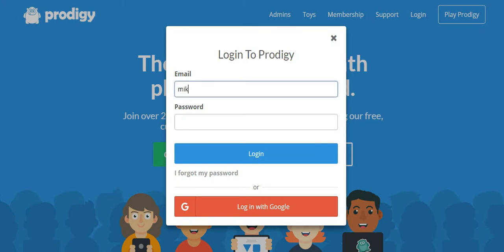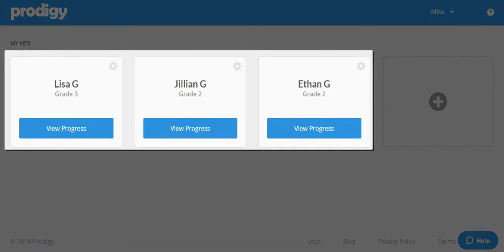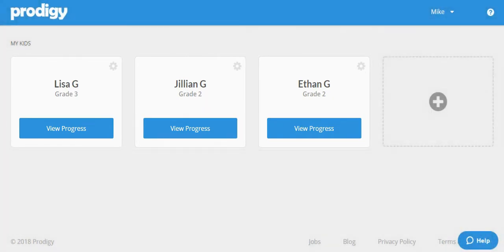This is really easy to set up through your parent account, so let's get started by logging into your parent account at our homepage, ProdigyGame.com. In order to set a goal for a child, their account must be first linked to your parent account, so if you do not see your child's account when you log in, you should add them first.